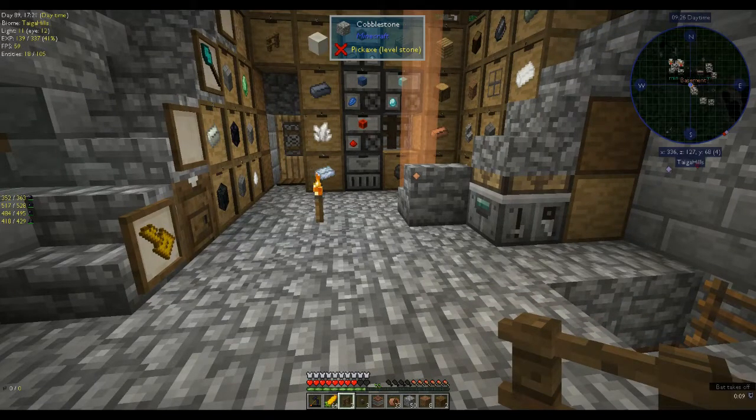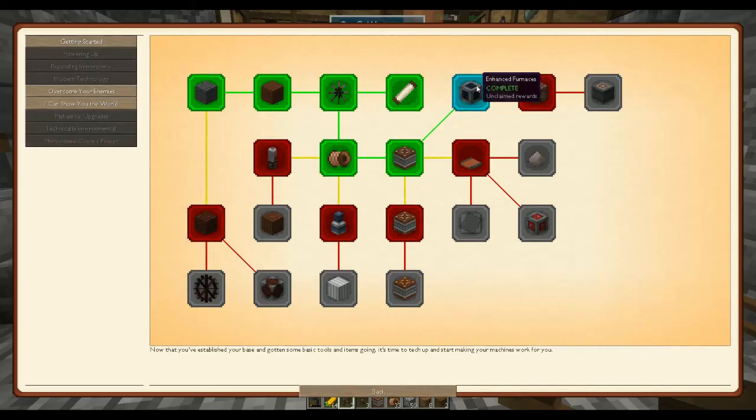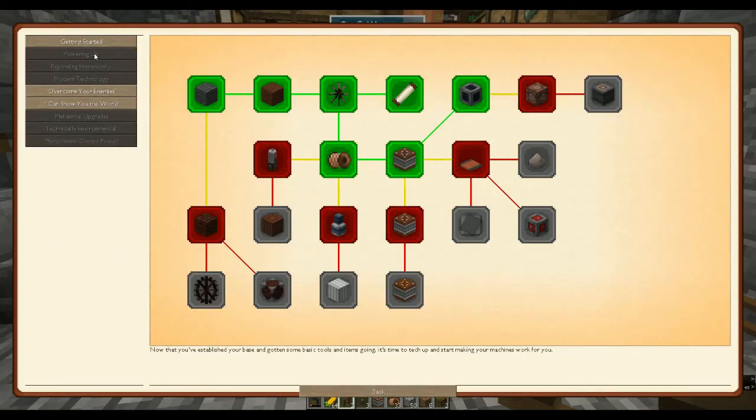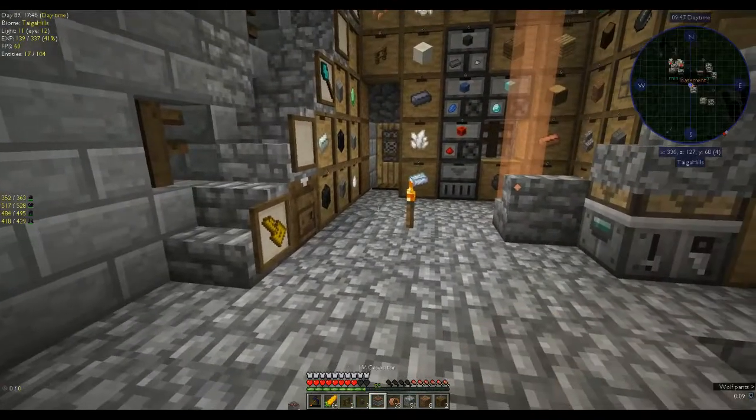How many blast bricks do we need? Oh, let's collect that as well. Take one and claim back — we are in 'Powering Up.' We need 27 blast bricks — okay, so while that's cooking up, let's see what loot crate we got.